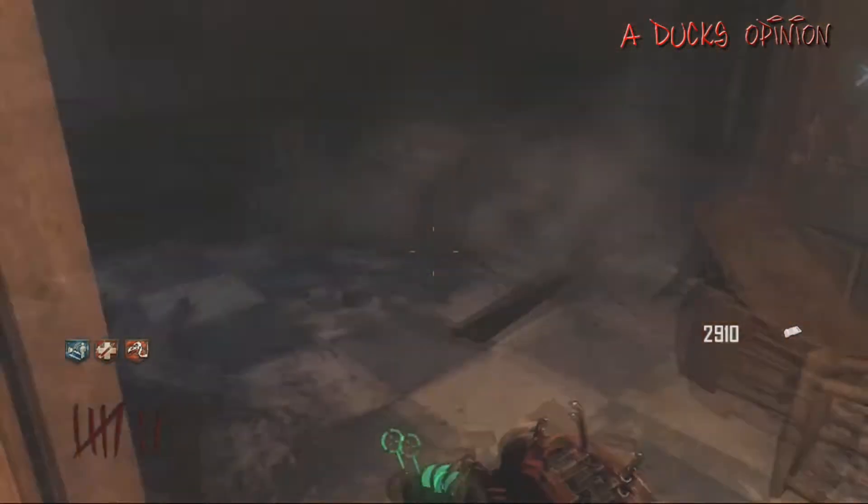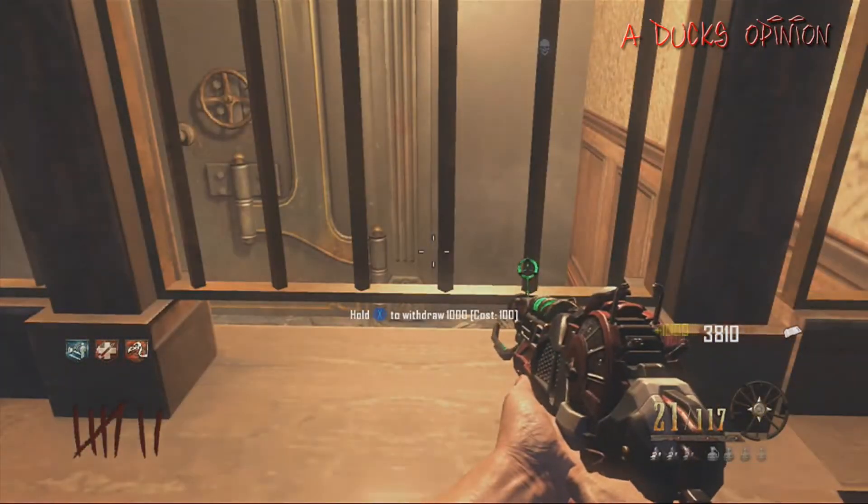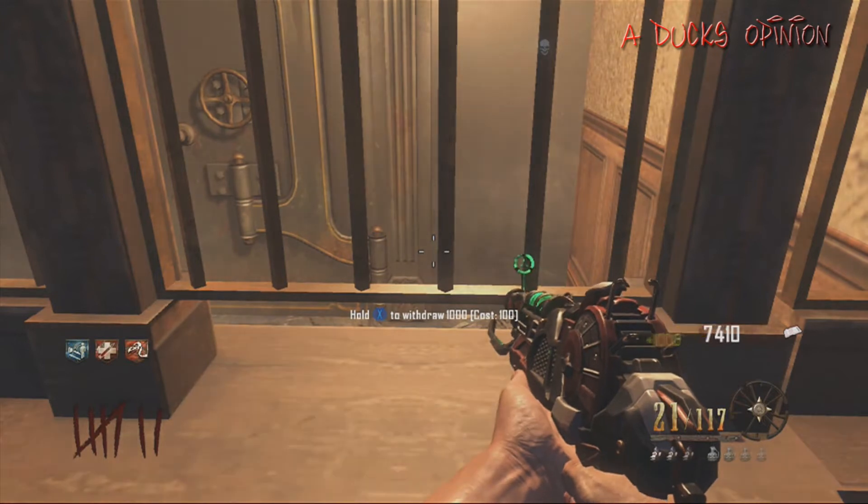You come up here and here's the bank. You can withdraw your money on the right and you can deposit it on the left.